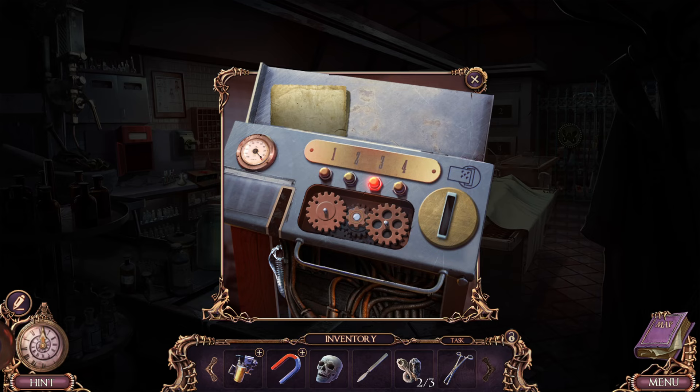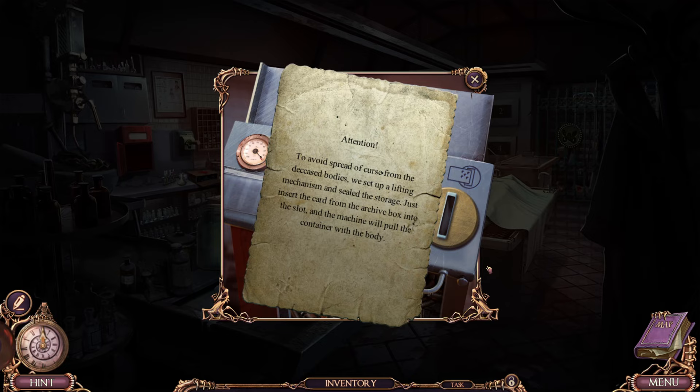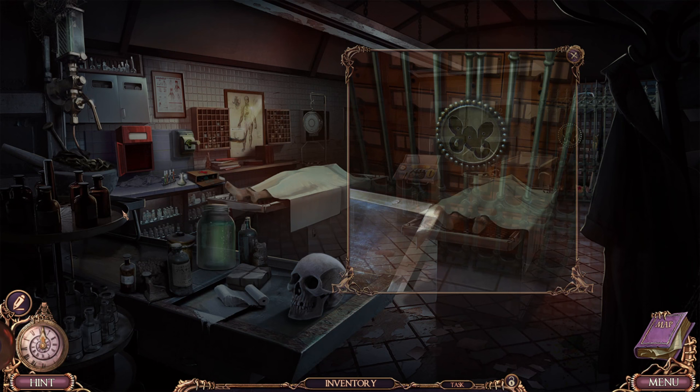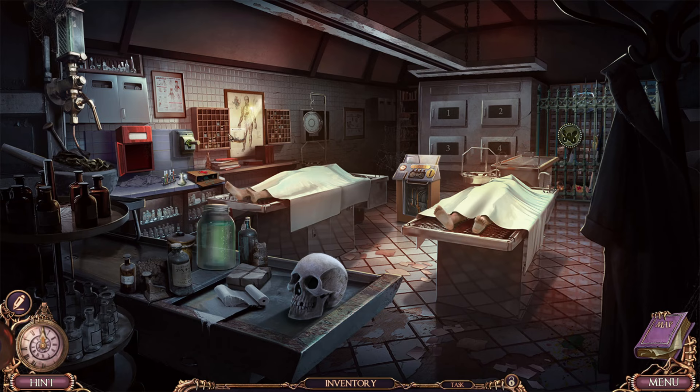You better have a hidden object. It's not necessary — the card should be inserted here and the mechanism will find and pull out a container with the body. To avoid spread of curses from the deceased bodies, which are covered in them, we set up a lifting magazine and sealed the storage. Just insert the card from the archive box into the slot and the machine will pull the container with the body. We also set up a selection of magazines: morgue monthly, dead sweeties, formaldehyde funnies. We kept the scalpel — that's useful.